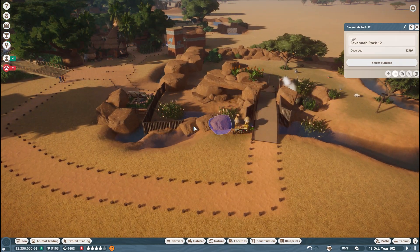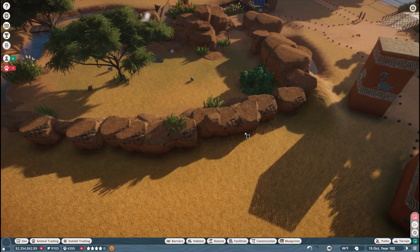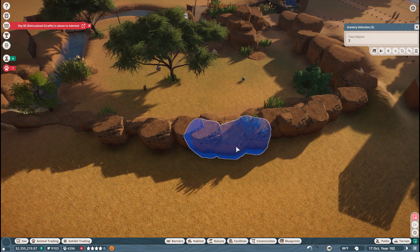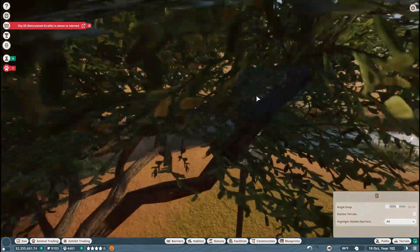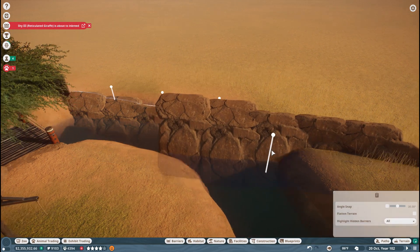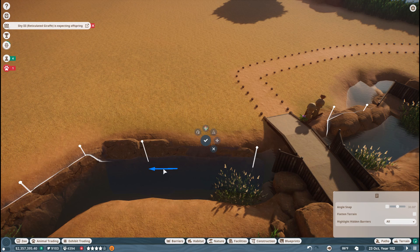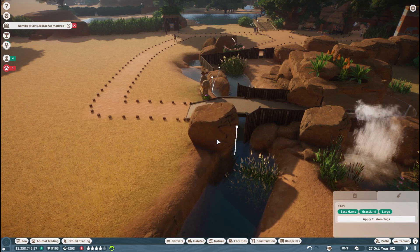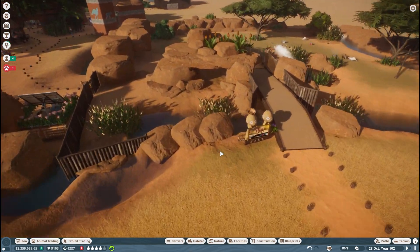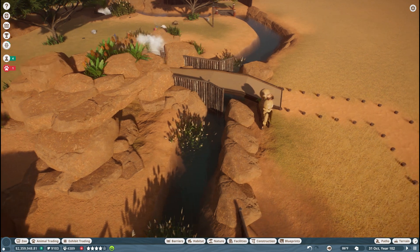So basically aardvarks are going to be a keystone species for us, creating a bunch of new homes for other animals to eventually move into. I'm pretty excited about that, but first we need to make sure they don't escape — that was not part of the plan. Let's come over and get these lovely rocks. We also need to make sure our aardvarks are very happy. I don't think they can actually get out over here because there's a wall. What a beautiful wall. Let's put this wall down and then check for more escaping points.